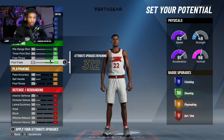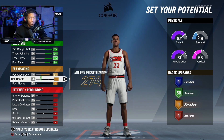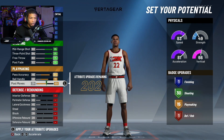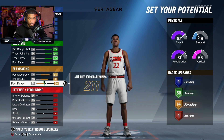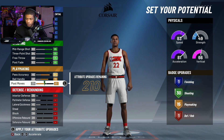So 85 is when it goes down, so 86 gives you more attribute upgrades. Pass accuracy you obviously want that up. Ball handle you obviously want that up. Post moves you obviously want that up, and you can do the same thing with post moves — you can take it down. At 61 is when it goes down to 15, and you want at least 15.